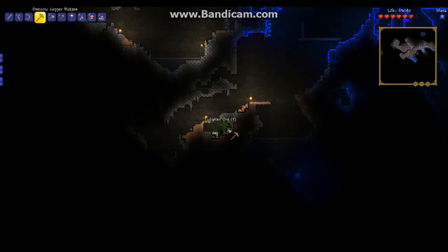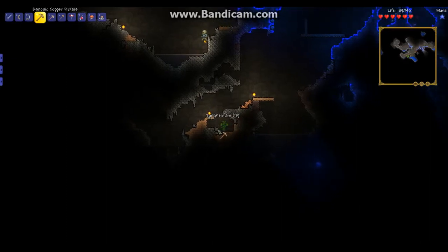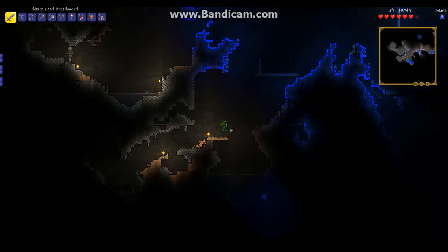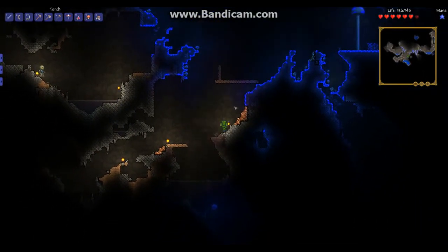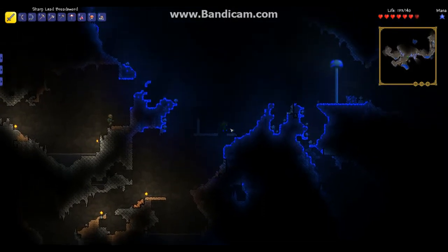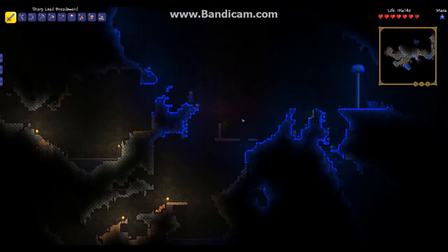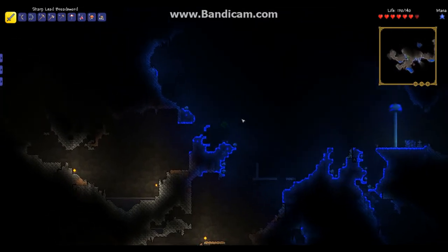Grab the tungsten. We might be able to make a tungsten pick or something, because I'm not sure if we'll make a tungsten sword or something. What's that — that's copper. This looks a bit different, more red or something. Kind of looked like adamantite for a minute, but we're not in hardmode. Don't want that skeleton coming and hitting us.